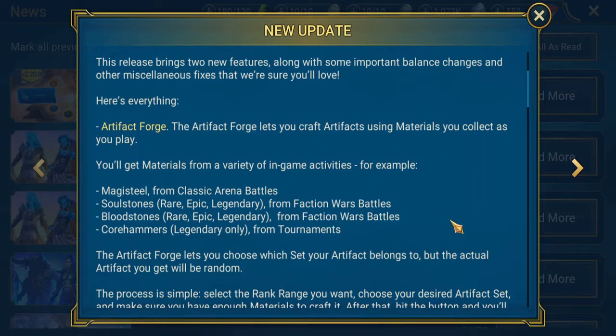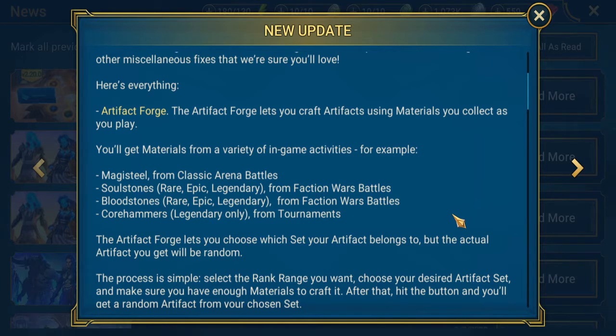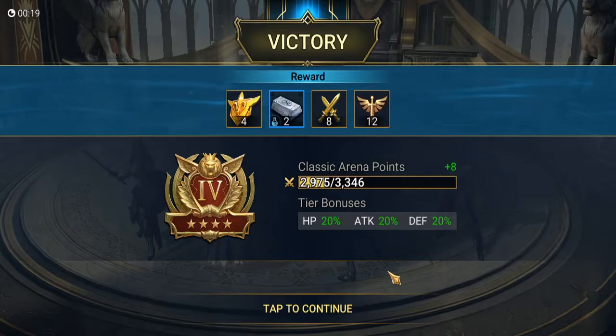First off is the artifact forge. As you can see in the center of your town, we no longer have that campfire — it's actually the forge. For the forge, you can get materials through four different types. There's the magisteel, and you can get those from Classic Arena — you get the items after you actually fight the battle. So it's not like you have to wait until the end of the week when you get your box. You actually get the components as soon as the battle finishes, along with your coins.